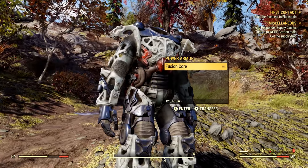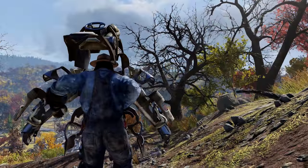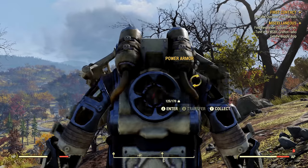Now if we drop the power armor chassis, there will actually be no option to pick it up. However, if we jump into it and then hop out of it again, there will be a third option to pick it up and put it back into our inventory.